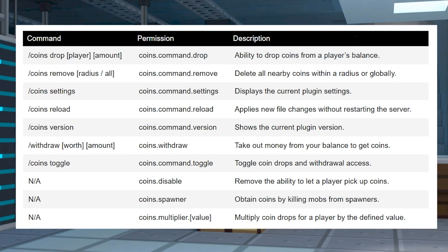There are some commands to use that might help you. These can include dropping coins for other players or withdrawing them from your in-game balance. To use these commands, you're going to have to either be a server operator or have the correct permissions given to you through a permission-managing plugin like LuckPerms.